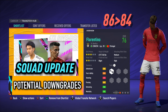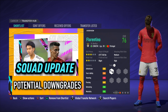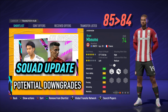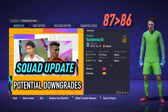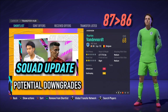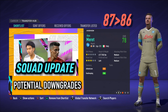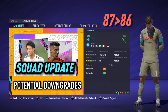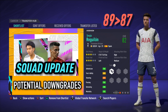Real face Benfica midfielder on loan at Monaco, Florentino, is no longer an exciting prospect with a minus two downgrade. Brentford right-winger or striker Bryan Mbeumo — potential downgraded by minus one from 85 to 84. How dare they? My favourite FIFA 20 goalkeeper Martin van der Voort — potential cut from 87 to 86. Penultimate downgrade is Napoli goalkeeper Alex Meret — down from 87 to 86. And the final potential downgrade of this week's update sees Sergio Reguilón from Tottenham Hotspur — potential cut from 89 down to 87.